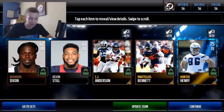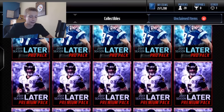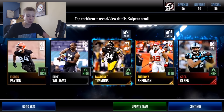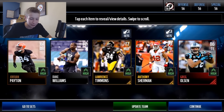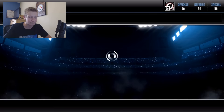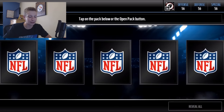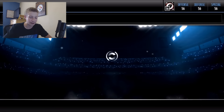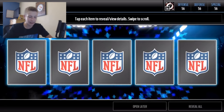If we can get maybe three elites I'd be happy. We get Martellus Bennett, which isn't bad, but let's shoot for three elites — 35 premium packs, three golds per pack. There we go — a Greg Olsen 86 overall tight end, the first elite of Madden Mobile 17 for me. That's awesome. And we get a Julian Edelman, not bad at all, definitely good, 83 overall.